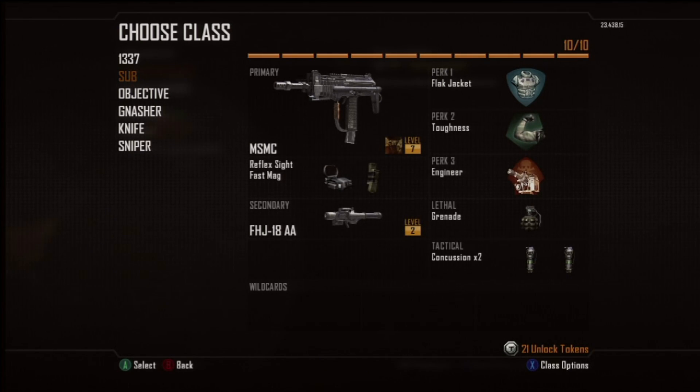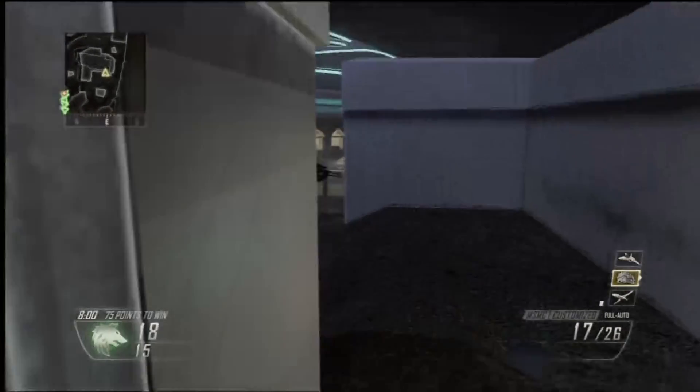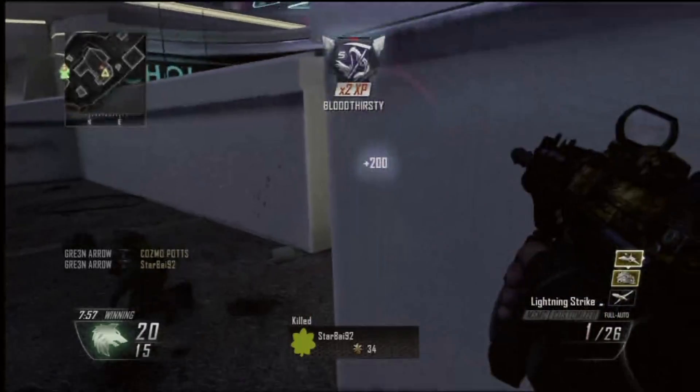Now the next gun we have is the MSMC. This is a submachine gun. It's good for short to mid-range. I use a reflex sight and fast mag. Then I use the FHJ to take down UAVs and air support. Then I use flak jacket, toughness, engineer. I always like to use engineer just to know where equipment is. Then I use a grenade and two concussions to check places with the flash grenades.